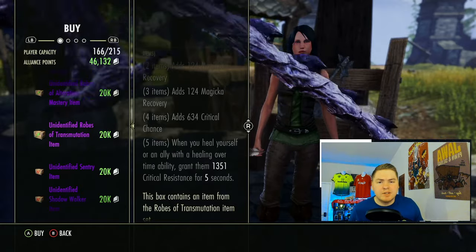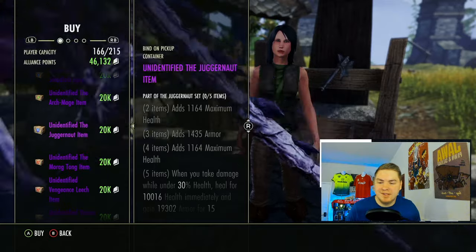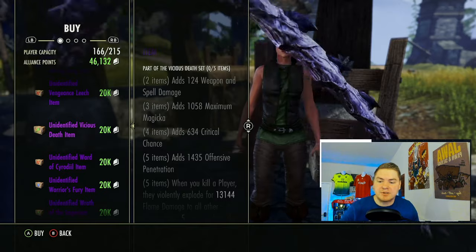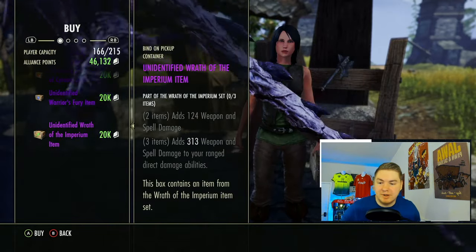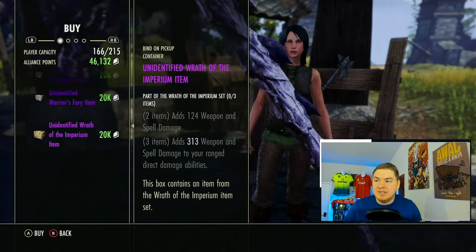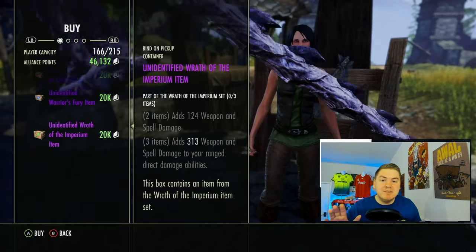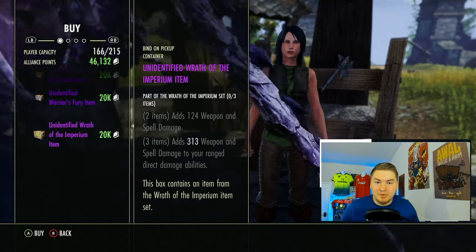Sets like Juggernaut, Morag Tong, and Vicious Death are good. One more final shoutout: Reactive armor — I think it's actually pretty decent. It's one of the only good three-piece sets in the game that stacks well with the Markyn Ring, which is highly underutilized. And as PvP becomes really good this year with Q4, I think you'll see a lot more Markyn Ring builds.